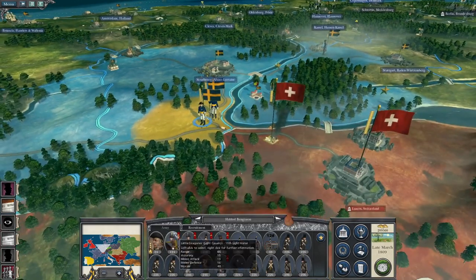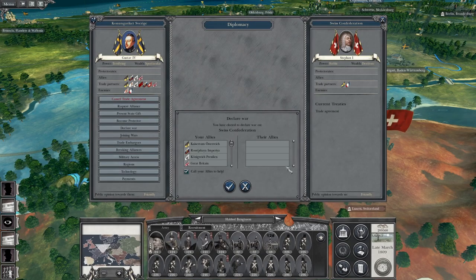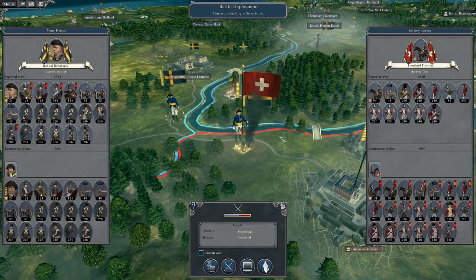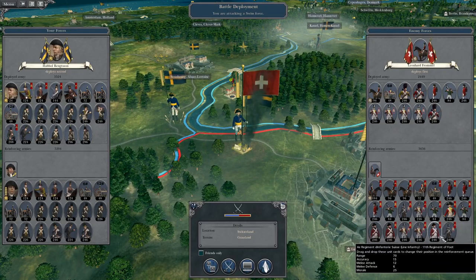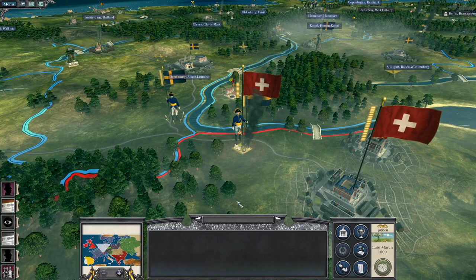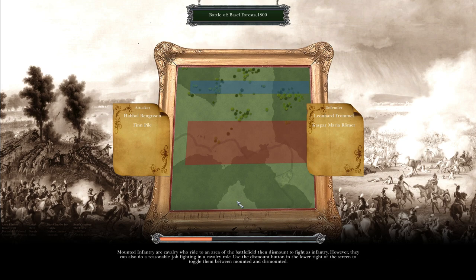Let's make Habal Bengston kick off this war against Switzerland. We don't want anyone else to get involved, so we're going to not call in our allies. We're going to engage this first Swiss force here, and it will draw in their reinforcements at the city. Lots of Swiss line, Swiss Jaeger, militia, volunteers, artillery. It's going to be a good battle. We want to do as much damage as possible to the garrison.